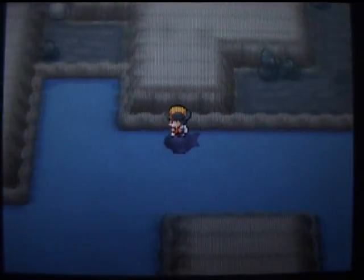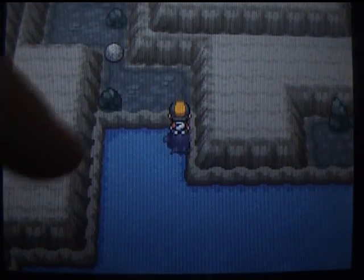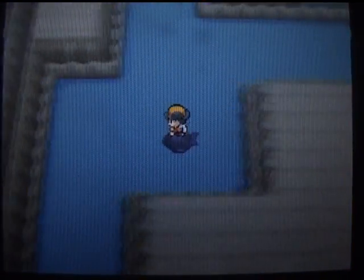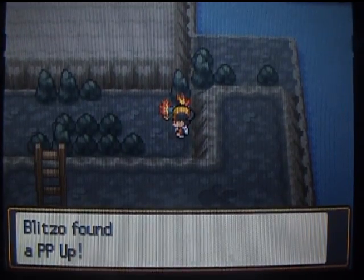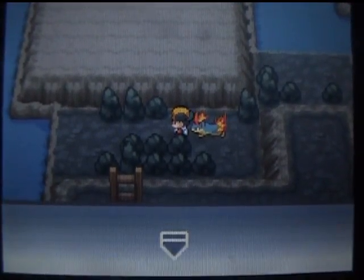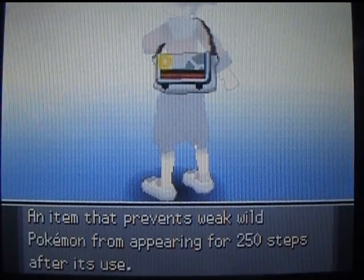You can use Strength there but you can't get over on that side. Here you just push and you'll be blocked, so you need to go from the other side, which I don't know how to get to. Here I have a PP Up — this is like the main item, which you can sell for a lot of money or use on your Pokémon. I only got two repels left. Damn.